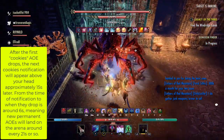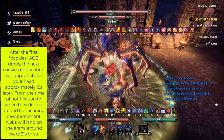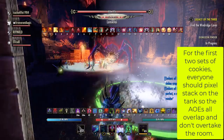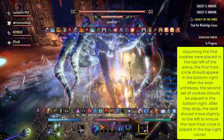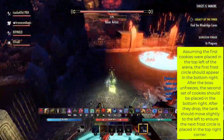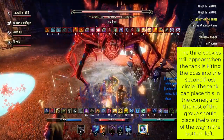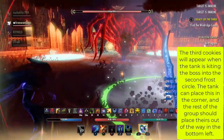In the first room, after the first Cookies AoE drops, the next Cookies notification will appear above your head approximately 15 seconds later. From notification to when they drop is around 6 seconds, meaning new permanent AoEs will land on the arena around every 21 seconds or so. For the first two sets of cookies, everyone should pixel stack on the tank so the AoEs all overlap and don't overtake the room. Assuming the first cookies were placed in the top left, the Frost Circle should appear in the bottom right. After the boss unfreezes, the second set of cookies should be placed in the bottom right, then the tank moves slightly left to ensure the next Frost Circle lands in the top right corner. The third cookies will appear when the tank is kiting the boss into the second Frost Circle.